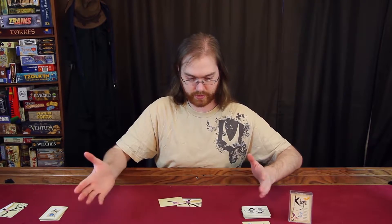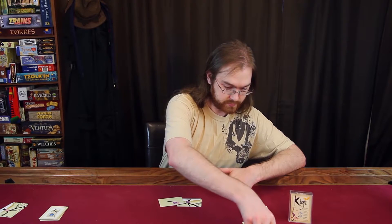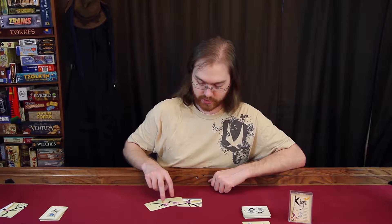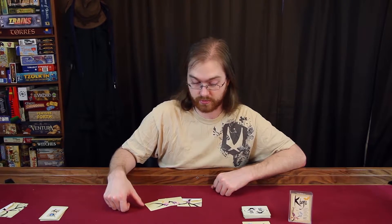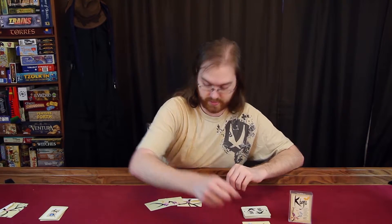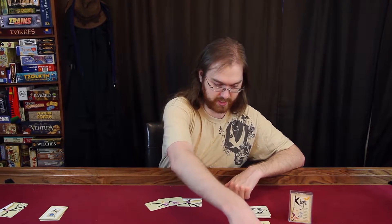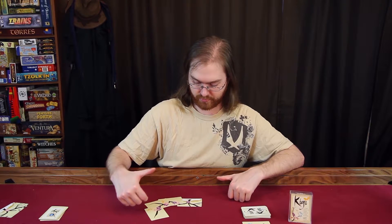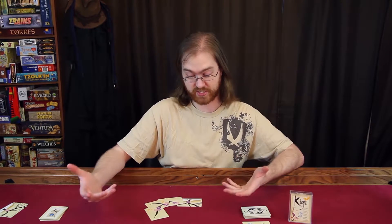The next player takes their turn, then it comes back to me. I might take a card and now I've got three purple flowers in a contiguous line and two pink flowers in a contiguous line — that's five points. And if I play another card I might have five purple flowers, three pink flowers, and two butterflies, which is ten points. Whenever you get ten or more points scoring-wise, you're going to have to prune the tree down.